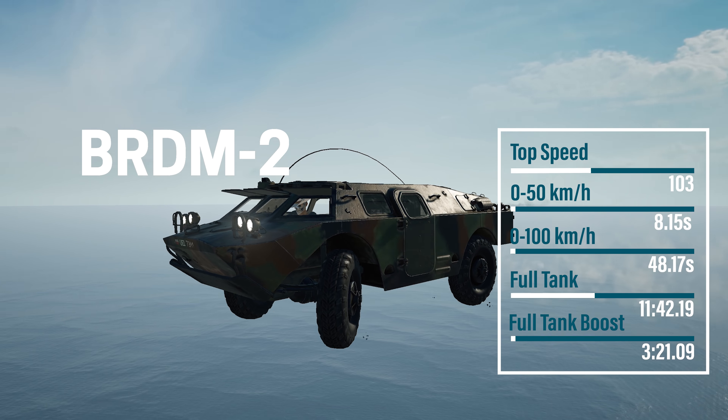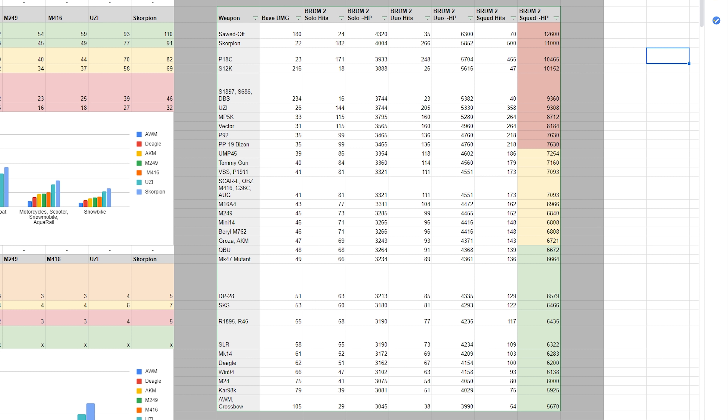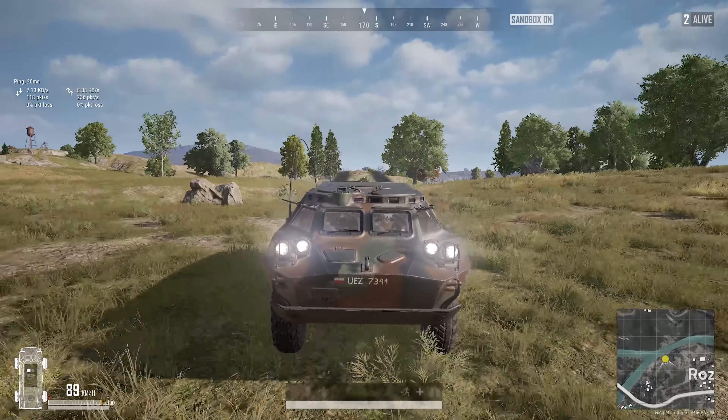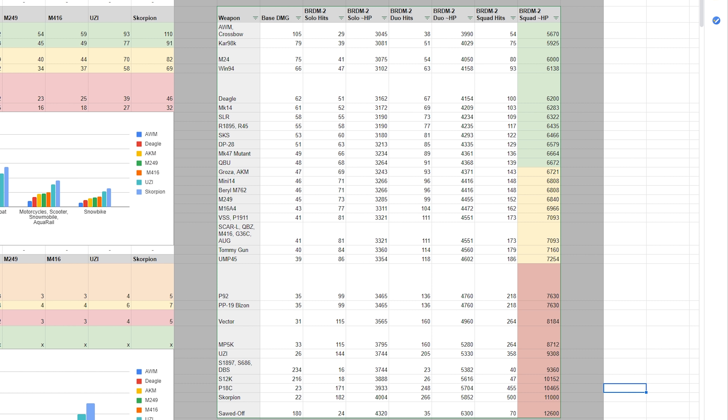When it comes to the BRDM, there's a lot to consider. It's slow unless you kill the engine going downhill, and the full tank lasts much longer if you don't use boost — so never use boost unless you absolutely have to. Its HP depends on what weapon you use; some weapons are weaker against it. The Scorpion, for example, would take 500 hits to take out the BRDM in squads. Best against it are snipers, then DMRs, then ARs. Nades are also pretty much useless against it since it's essentially a tank. A full breakdown of all guns and their damage against the BRDM is on screen and in the description spreadsheet.